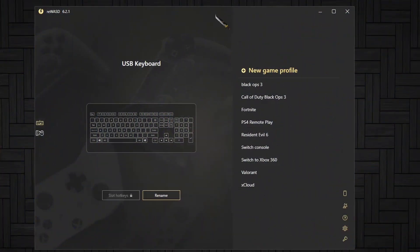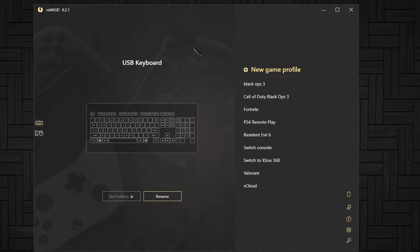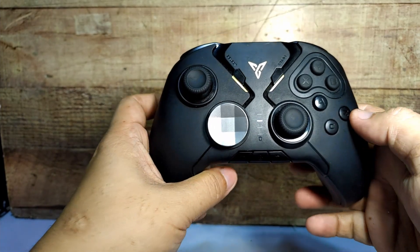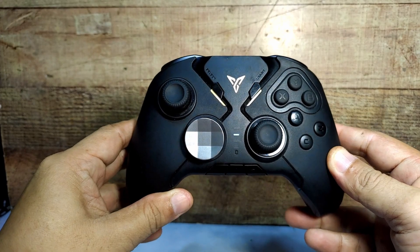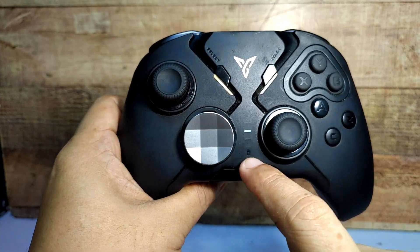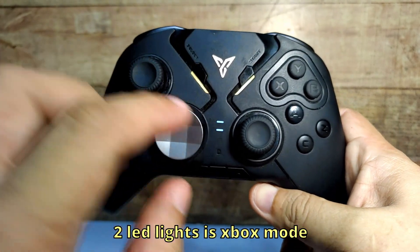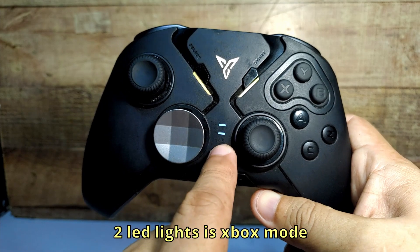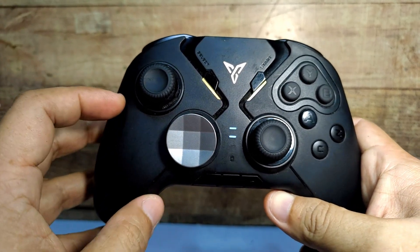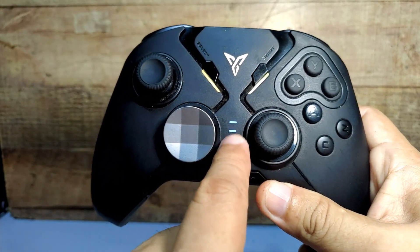What we need to do is open the Rewast application for PC and then connect your FlyDG Apex 2 — it's really up to you if you want to use the cable or the dongle. So when connecting FlyDG Apex 2 to the Rewast app, make sure that only one LED light is active. If your FlyDG Apex 2 has two LED lights on, it's in Xbox mode. Make sure only one LED light is on.